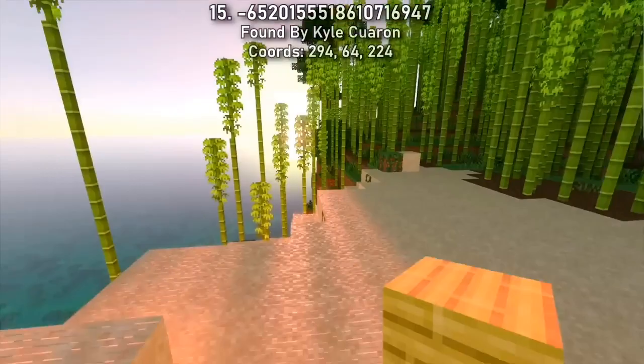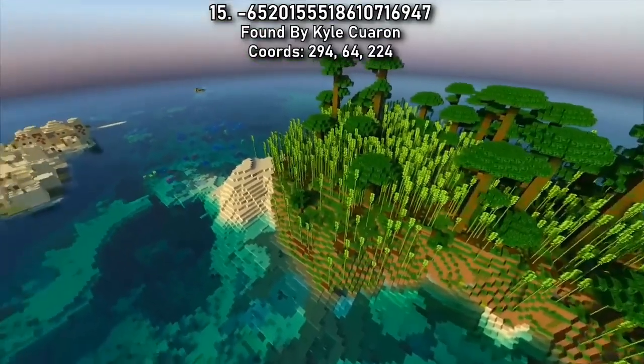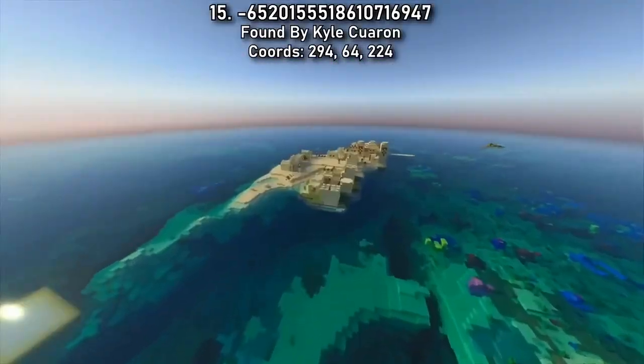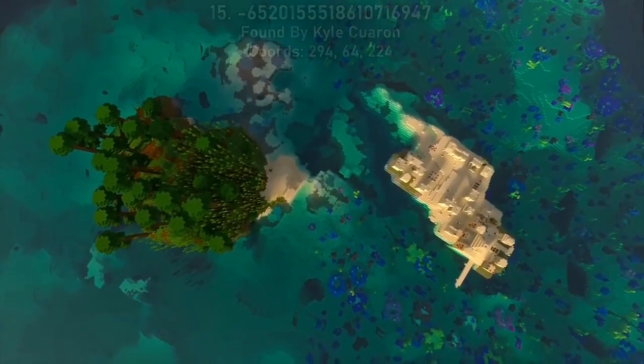Seed 15 has another bamboo island for you to chill on with your new bamboo planks. This one is made even better by the island right next to it, which is home to a village and a desert temple. It's an archaeological paradise.